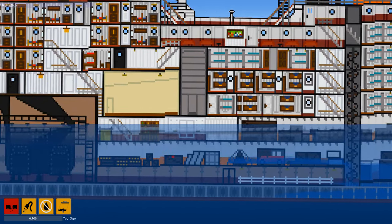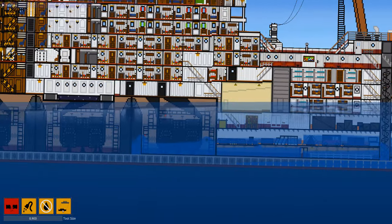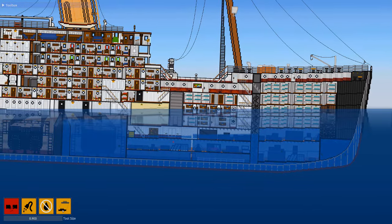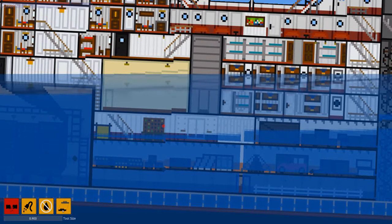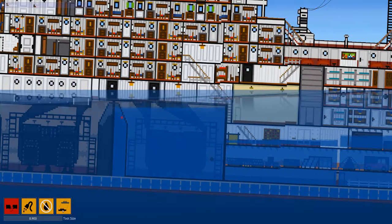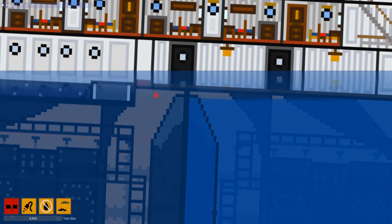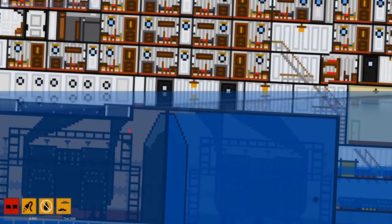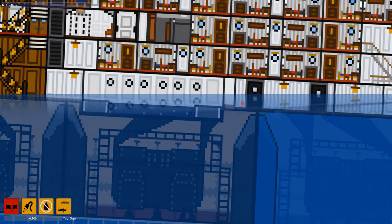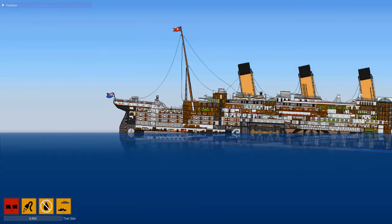Let's go ahead and sink the Titanic as we usually do. We're just going to puncture some holes into the side of the ship and let the water flood in — one more into the coal bunker — and the ship is now going down. The ship is taking a heavy bow-down list. You can see the mail room is starting to flood already, and all the cargo spaces are pretty much gone. It looks like it's not going to flood over the bulkhead so the water has to come down from the ceiling.